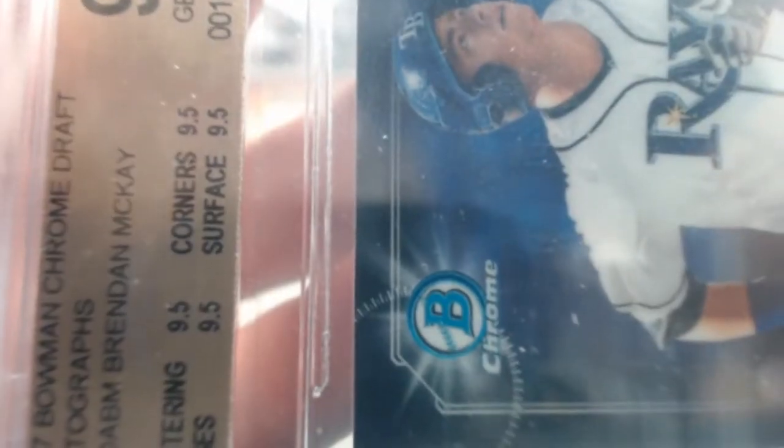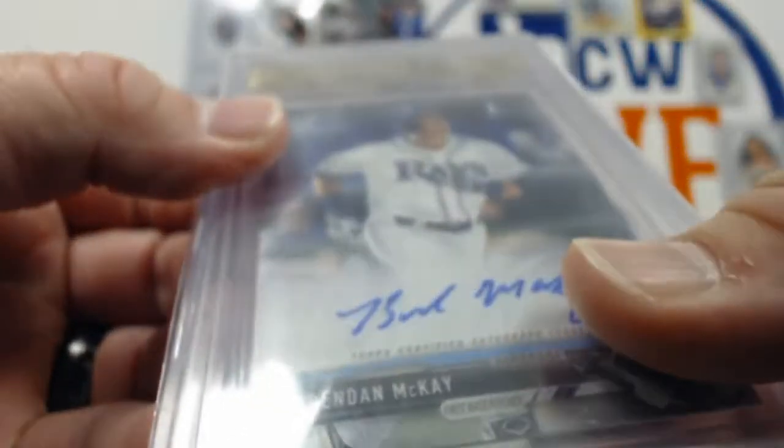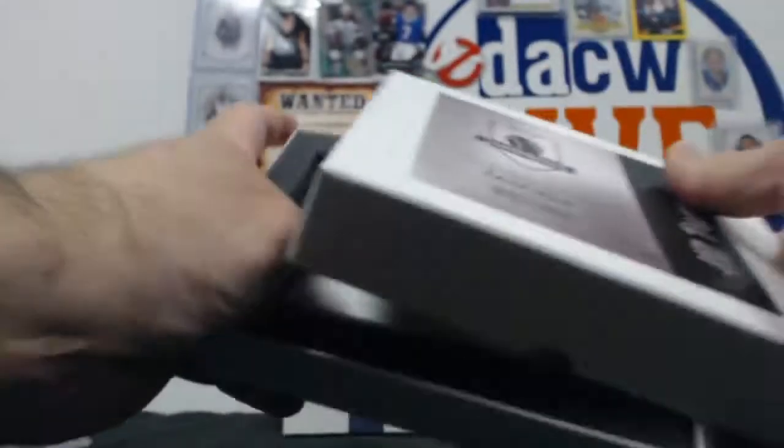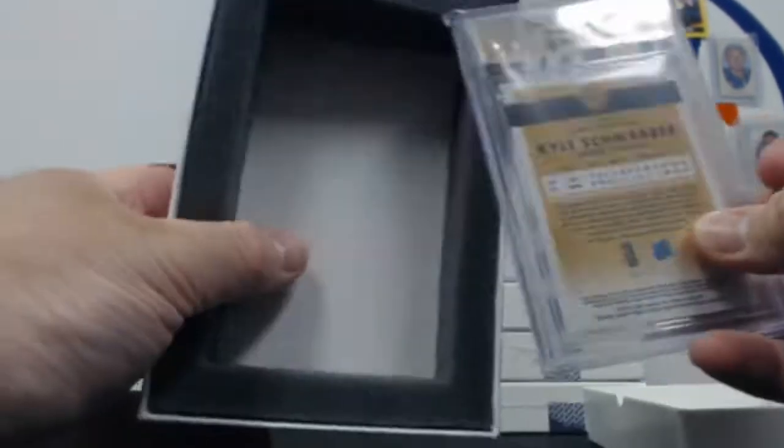There it is, through and through. It's a true 9.5 — edges, centering, surface, corners, all a 9.5. M-C-K-A-Y. Okay. 66 of 100. It'd be cool if they did a different color for that too. I know they do the black label for all 10s, but if it gets an all 9.5 it should be something. Purple. Yes, purple.